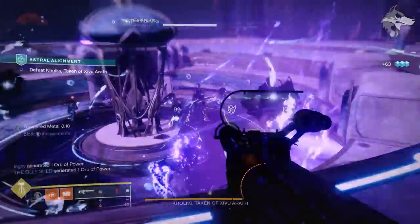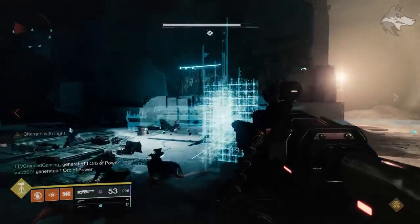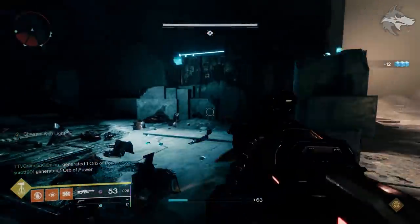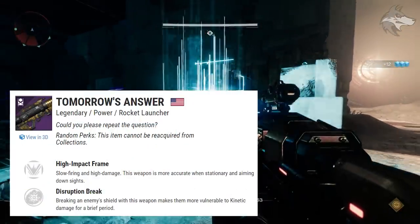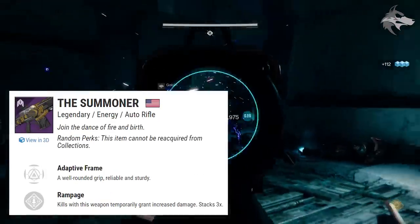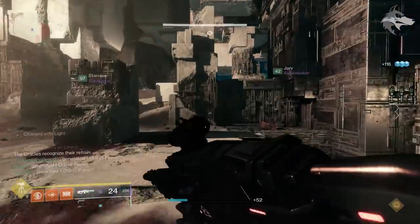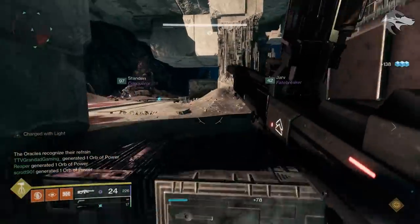We also have the Fallen Guillotine, the Hollow Words fusion rifle, the Whispering Slab kinetic bow, and the Steel Sybil sword. As we go through this list it becomes clear why it's going to be fairly rare for Xur to feature any given weapon, assuming they all rotate. Interestingly, there are also some older Trials weapons in his inventory, including Tomorrow's Answer, The Scholar, and The Summoner — and that last one in particular doesn't currently have another drop source.